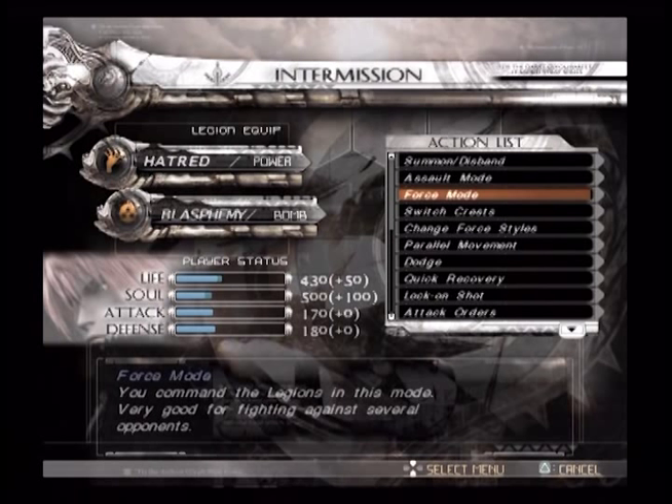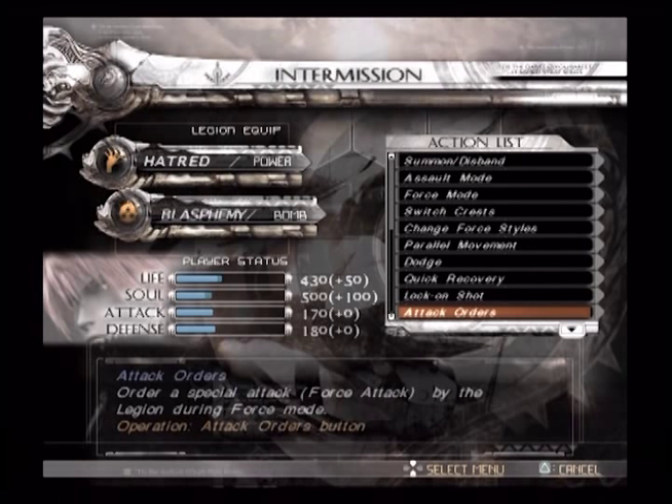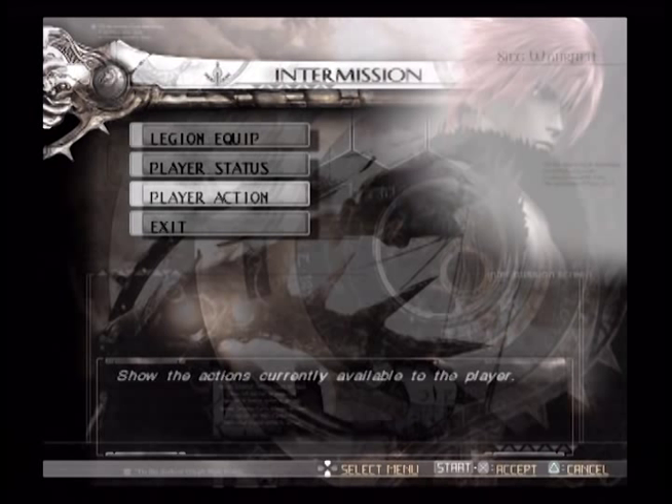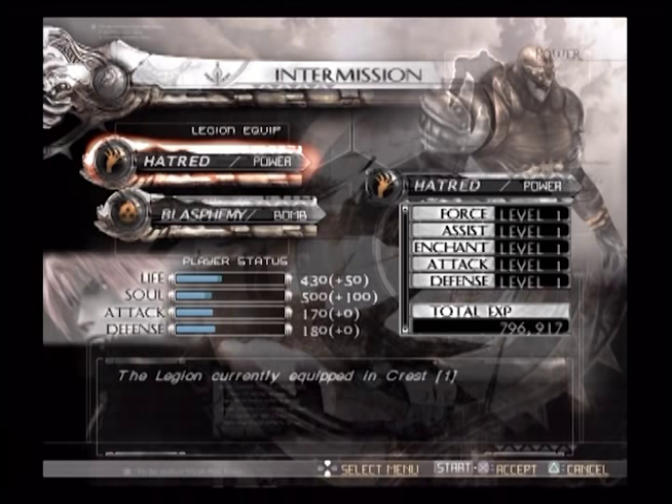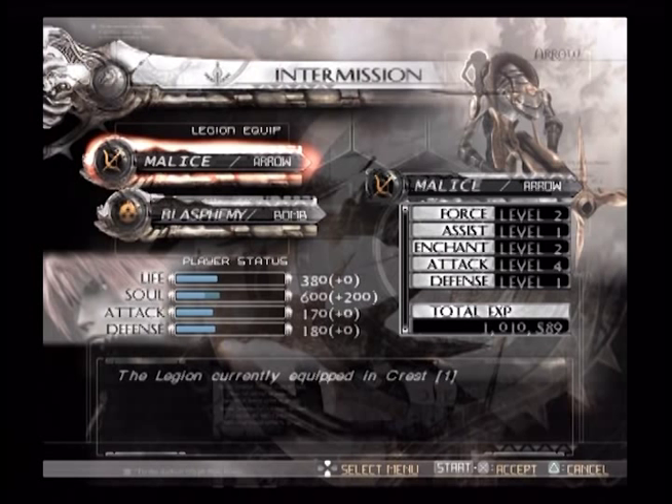In Legion Equip for Stage 8 — which we've just watched, so you know what to expect — Blasphemy is good, and so is Malice. I think I'm going to switch out Malice for Hatred. That would be wise. Malice has about one million experience, so I'd suggest maybe upgrading attack.